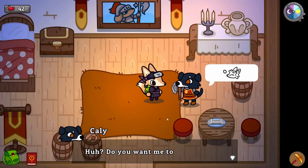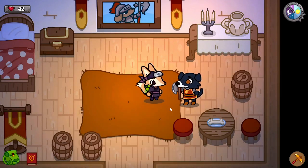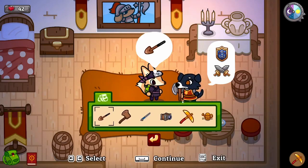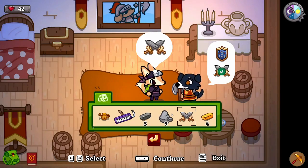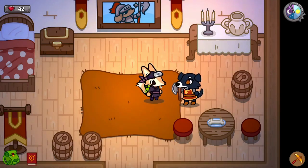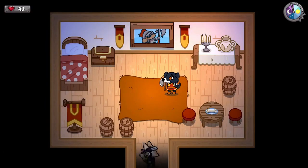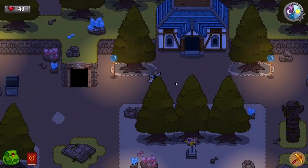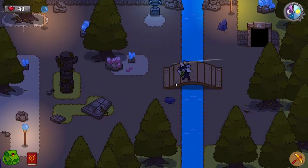Back to the historian to trade. 'Huh, do you want me to give you these items? Very valuable.' We hand over the shield and crossed swords. 'A deal is a deal, here you go.' Those are the items for the frog king on the beach. We've earned a friendship heart with the historian. I think we're going to end this episode here - in the next episode let's head back to the beach and complete that quest. Hope you'll join me for the next episode of Lonesome Village - bye bye!